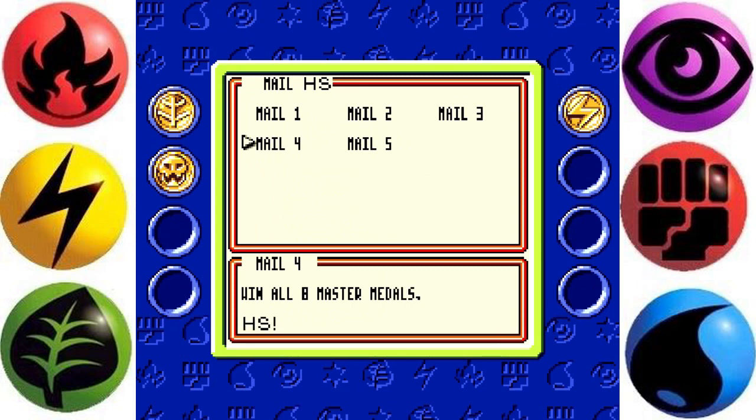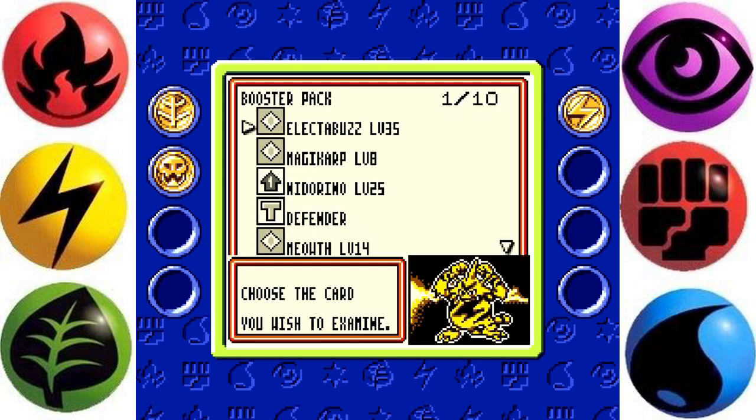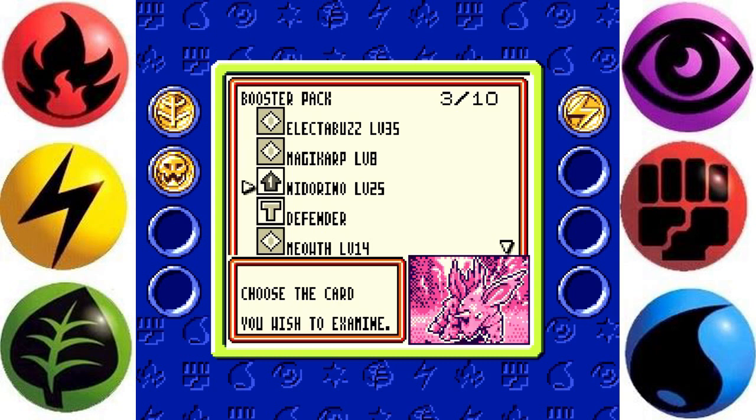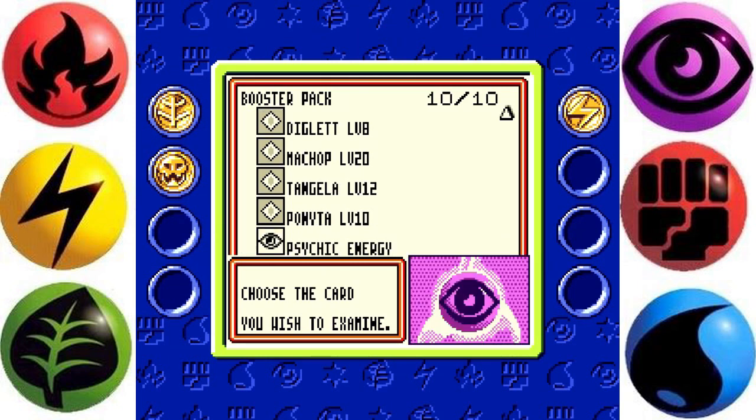Win all 8 Master Medals, HSC. It's me, Dr. Mason. Looks like you won quite a few medals. Want to try building your own deck? Start by changing some of the cards in your present deck. Keep changing a few cards at a time and eventually you'll have your own unique deck. It's not that difficult — give it a try. This time you'll get TWO Booster Packs. HSC received a Coliseum Booster Pack, and in this one I get another Electabuzz — going straight in the deck. Magikarp, Nidorino, Defender, Meowth, Diglett, Machop, Tangela, Ponyta, and Psychic energy.